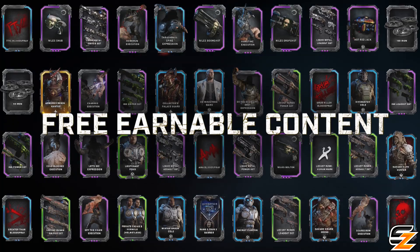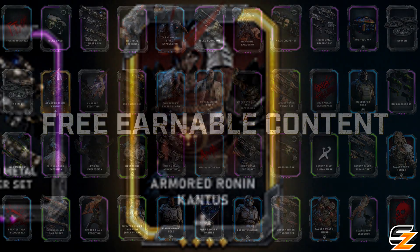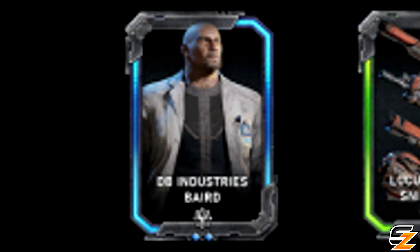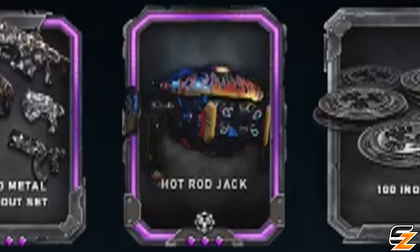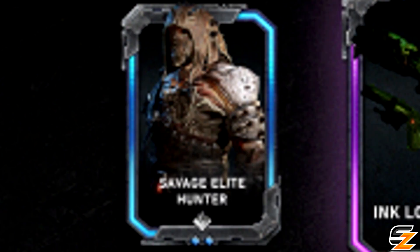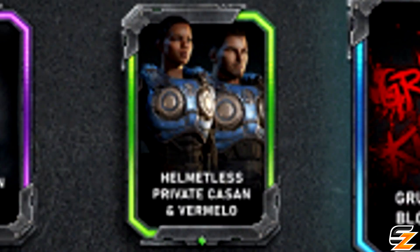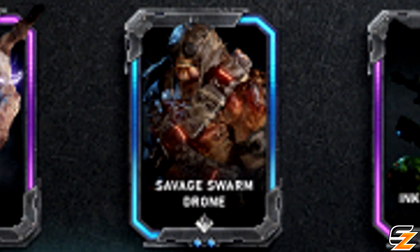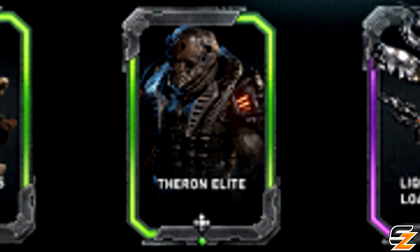Operation 3 character skins that we are currently aware of include: Armored Ronan Cantus, Collector's Palace Guard, DB Industries Baird, Hot Rod Jack, Hivebuster Cole, Lieutenant Phoenix, Savage Elite Hunter, Private Kassan and Vermello Helmetless, Winter Armor Cole, Recruit Clayton, Savage Swarm Drone, and the Farron Elite.